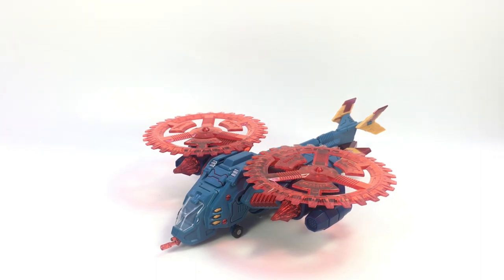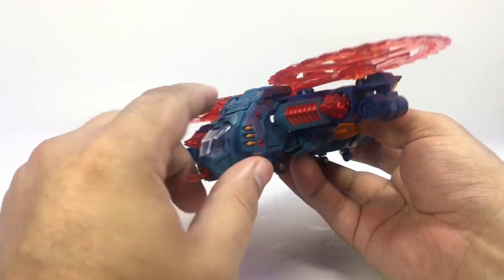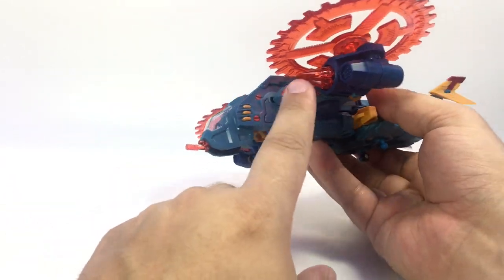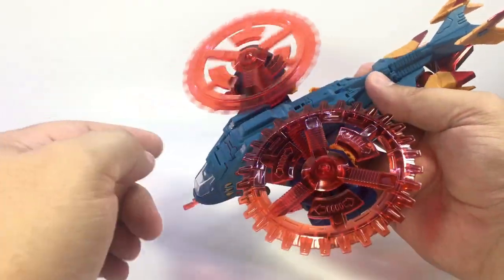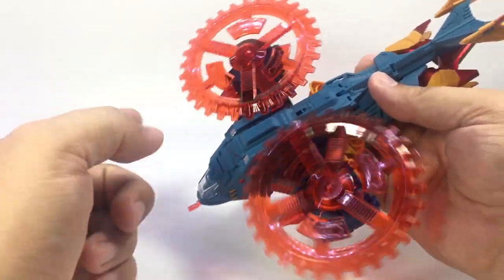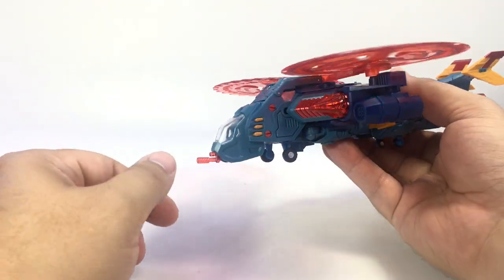Nothing wrong with Turban. The colors and everything just really pop from the metallic red head, his toes, and the wingtips, up here on the intake turbines to the translucent orange plastic or reddish orange plastic. I just really dig him. His gear-type propellers actually spin a little bit more freely than Turban's did.